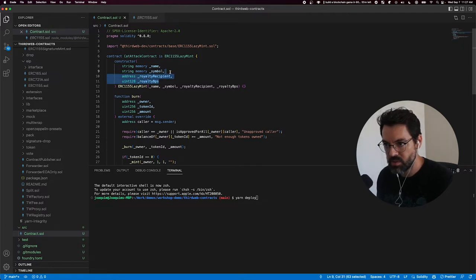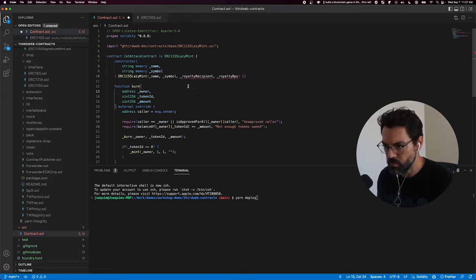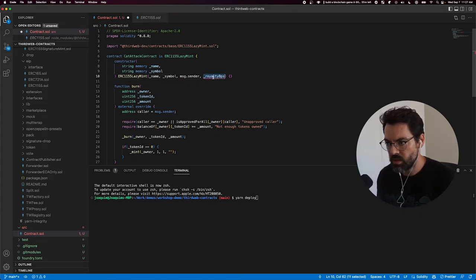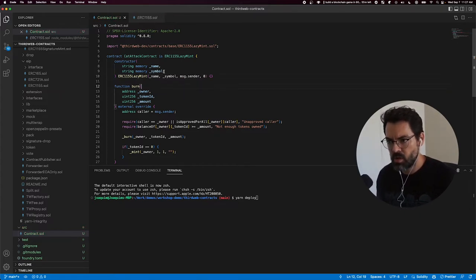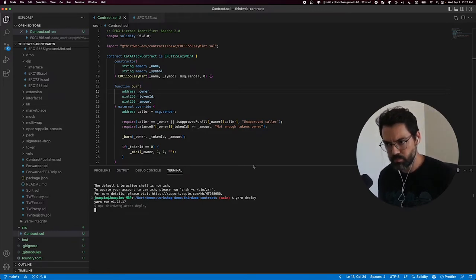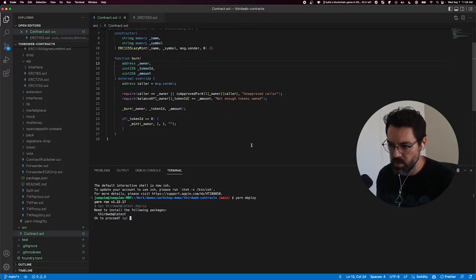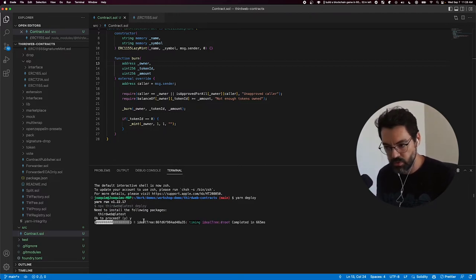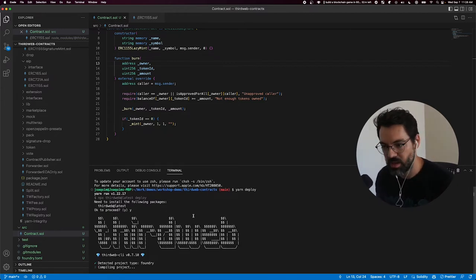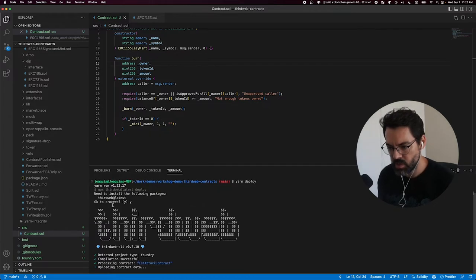Let's change a couple of things: we don't want a royalty recipient so we'll set it to message sender with royalty amount zero. We can leave name and symbol so they can be customized when we deploy. When I run yarn deploy in a project created with the CLI, it actually runs npx thirdweb deploy for me. You can do it both ways — use the yarn scripts, or run npx thirdweb deploy directly in any other project.